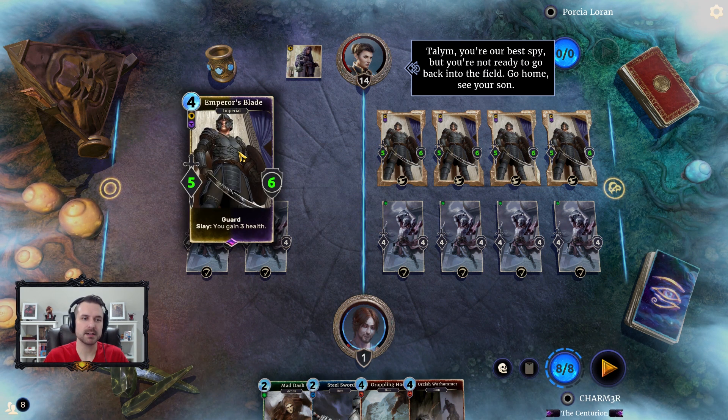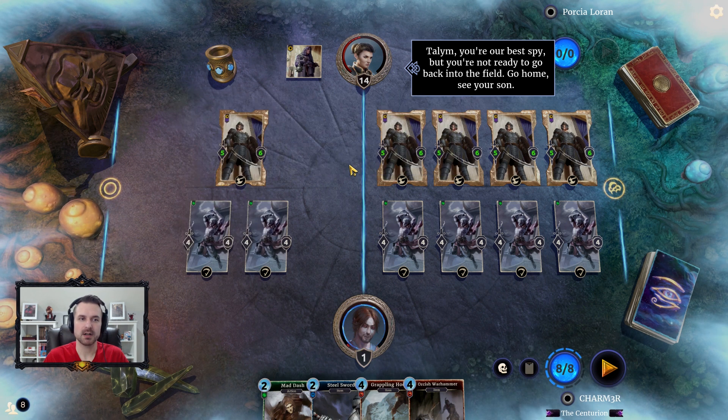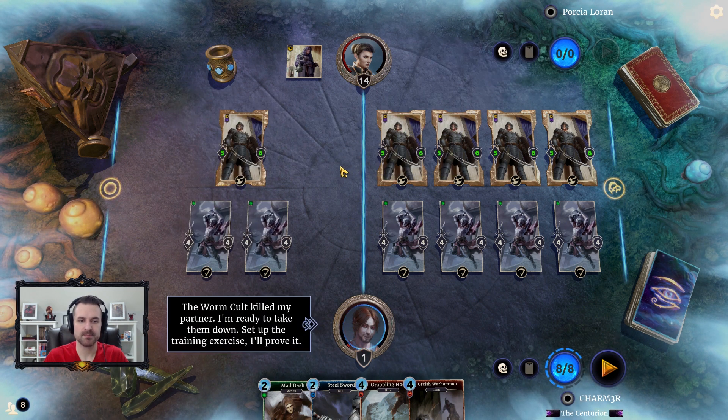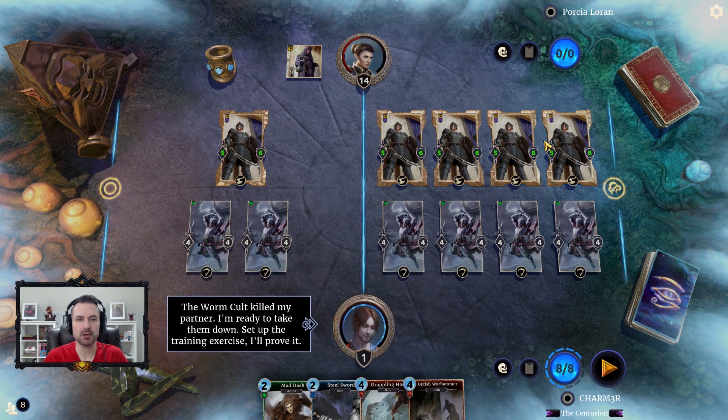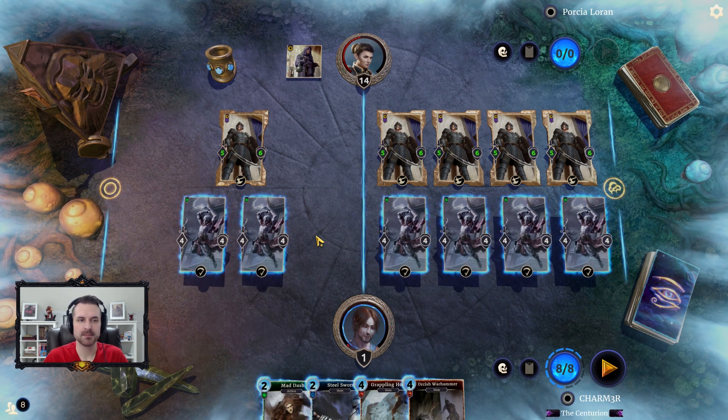The trick is that you want to keep only one creature with guard over in the left lane, and the reason for that is we're going to end up using the grappling hook to pull it over and then attack for lethal.